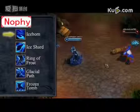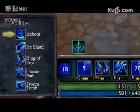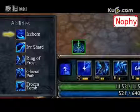Lysandra's passive ability is Iceborne. Every 18 seconds, Lysandra's next ability will cost no mana. This cooldown is reduced by 1 second whenever Lysandra impairs an enemy's movement with an ability.